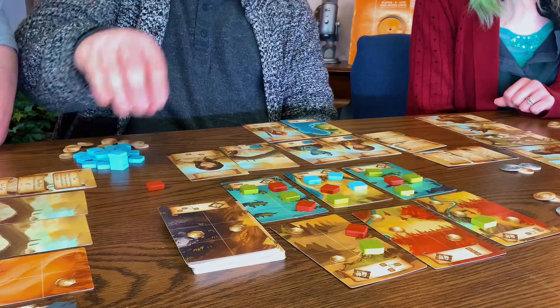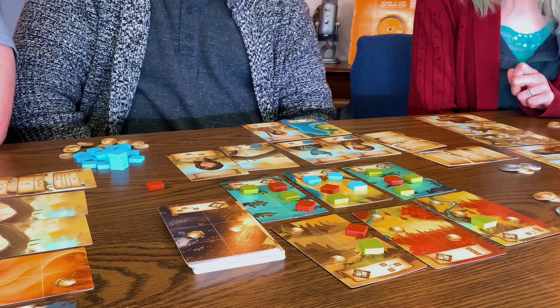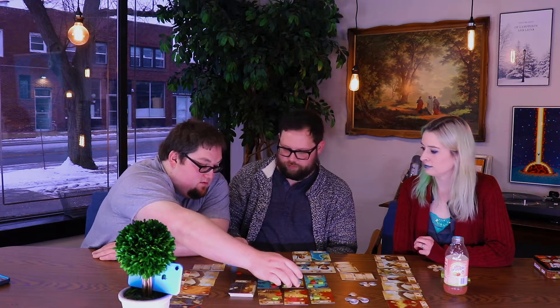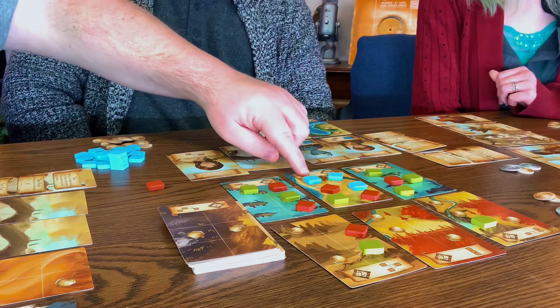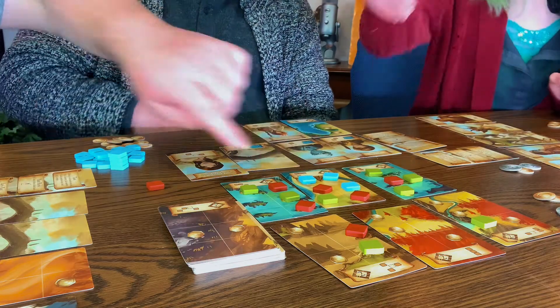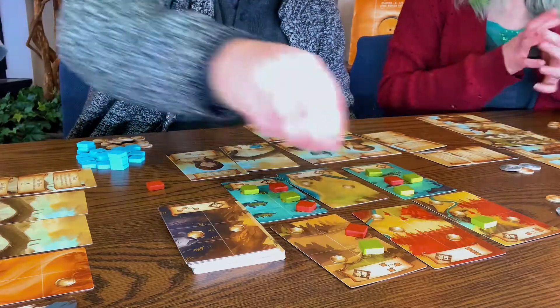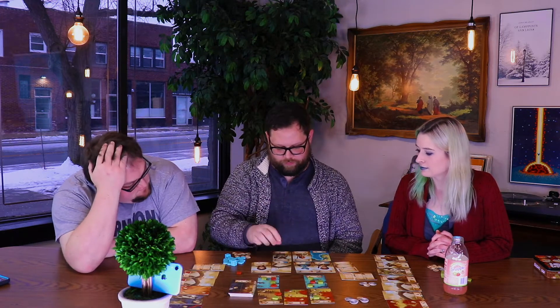I'm not facing the right way for any of these. Let's just open things up — I'm going to get all these coins. This one's finished — Jamin gets it, we both get one point. Two coins.